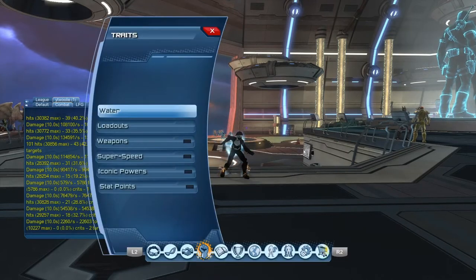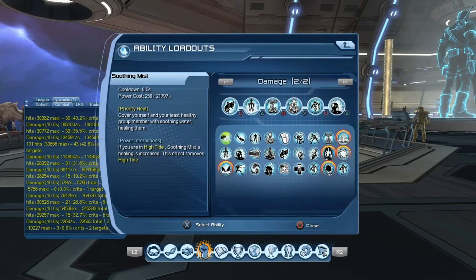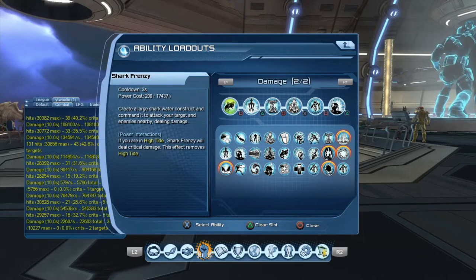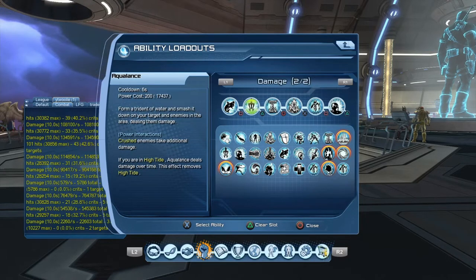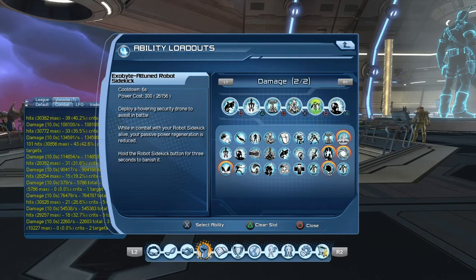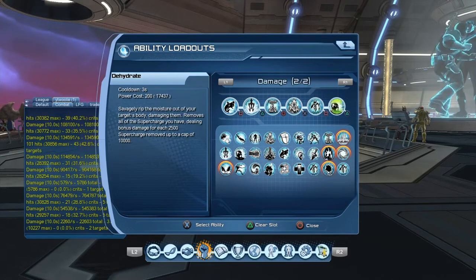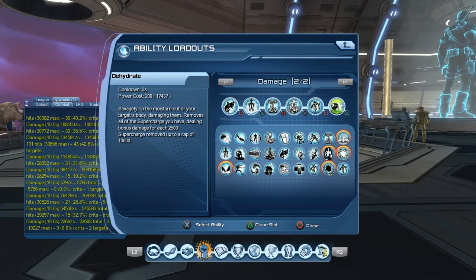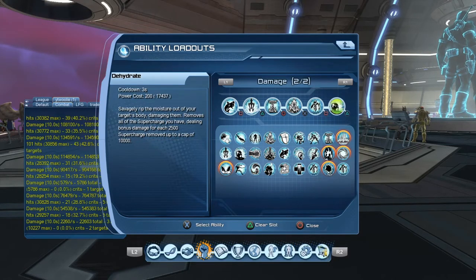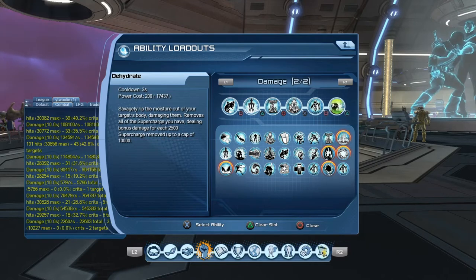So if you want to play water DPS and you want to play Might — not Precision — this is the way to go. Left to right, this is exactly how the loadout is going to run: we have Shark Frenzy, Aqualance, Water Spouts, Depth Charge, Robot Sidekick, and Dehydrate. And do not sleep on Dehydrate — this thing smacks.